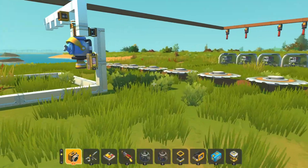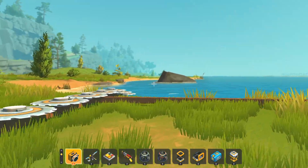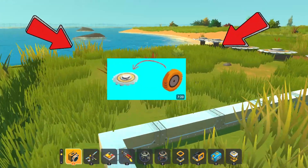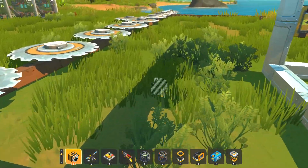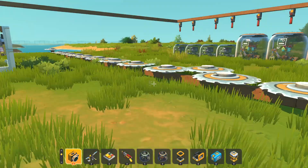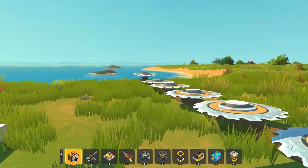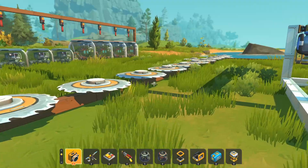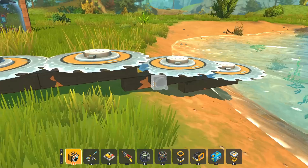Tip number two is the saw blade farm defense. As you can see in the video on screen, I made that video about a year ago — not as high quality as my latest videos, but it shows you how to make a saw blade farm defense. First, you want to make a big line of blocks, just one row.